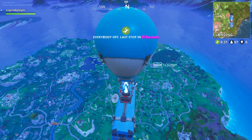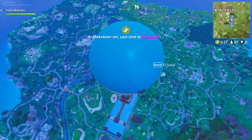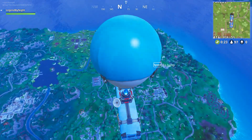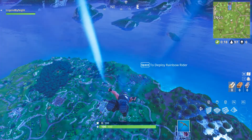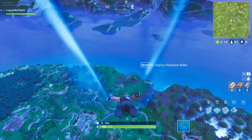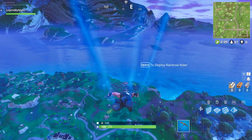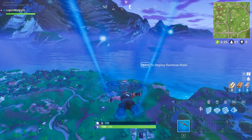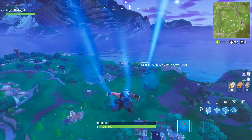Now we are in the bus, and you'll see that when you're actually flying over and you look down, you can see some of the targets on the map. We're going to eject from the bus — you can see one over Dusty Depot. We're going to head over to the track, it's like a little racing track here. As I get closer it's a little bit clearer, and there's another one right there. You can see every single target, so it should be pretty easy to find seven targets and land at them.